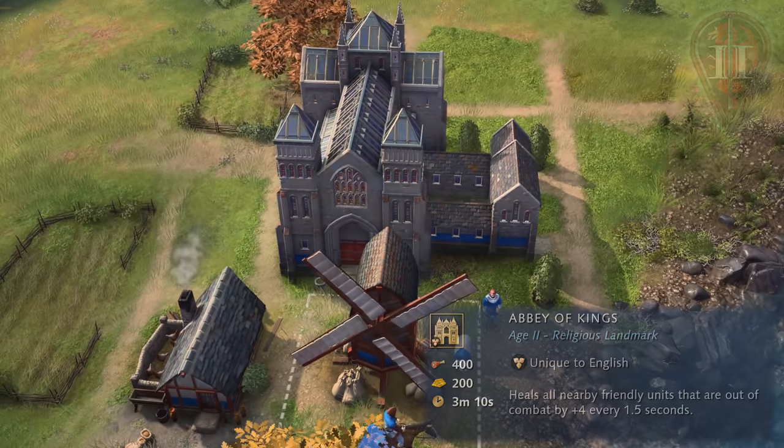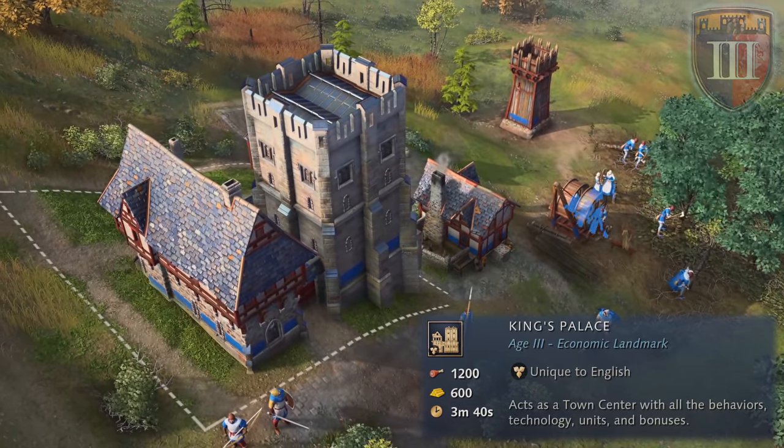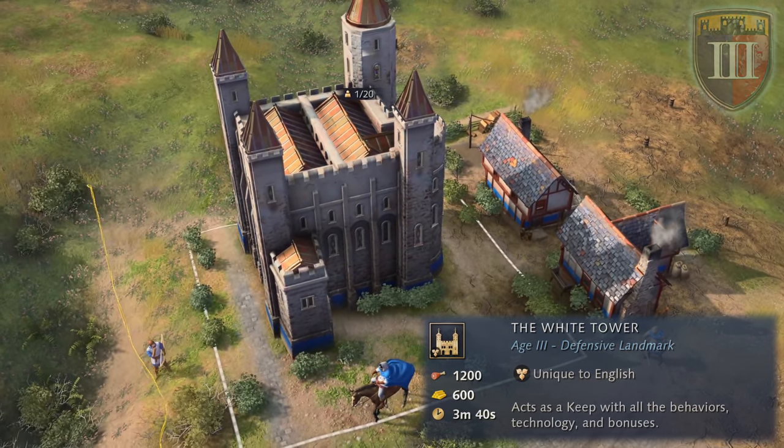To advance to the castle age, the English can construct the economic landmark of King's Palace, which pretty much acts exactly as a town center, or the defensive landmark of the White Tower, which pretty much acts as a keep. Nothing fancy in either landmark here.